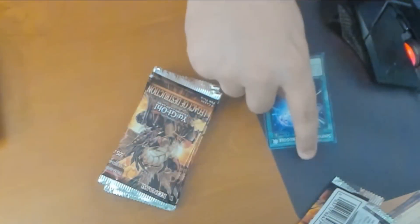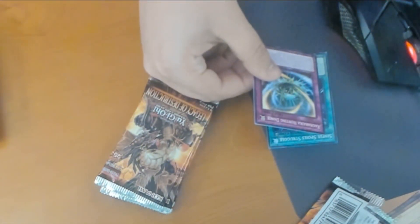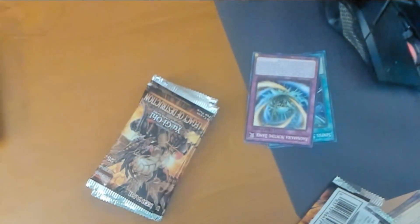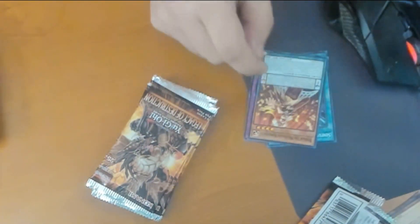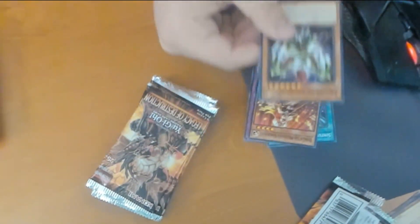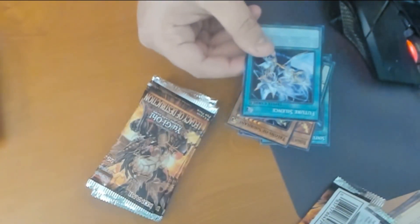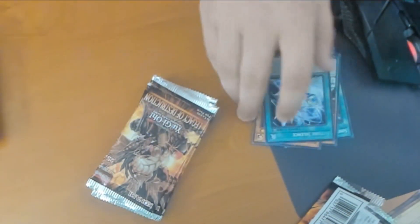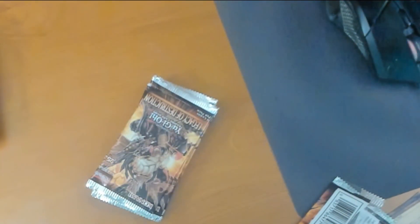Opening the first pack: Sinful Spoils Struggle, which looks like a quick play spell. Ragnarika Hunting Dance. Refrain the Melodious Songstress — so the Pendulum Melodious cards are in this pack apparently. Talons of Shirling. And Future Silence, which is hollow foil.